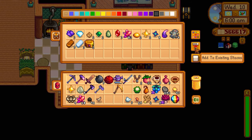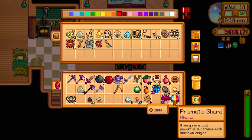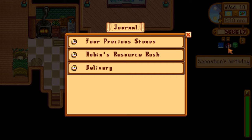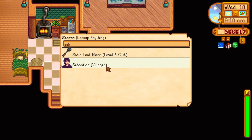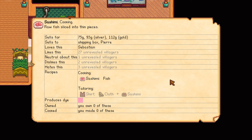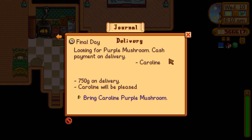I tried to empty my inventory as much as possible before going in so I had enough inventory space. By the way, I got one prismatic shard while I was in there! Luck is 8.3 today — not too bad. It's Sebastian's birthday; I think we can give him a frozen tear. Yes, that's a loved gift. He also loves sashimi — any type of fish makes sashimi, so it doesn't matter what fish we grab.